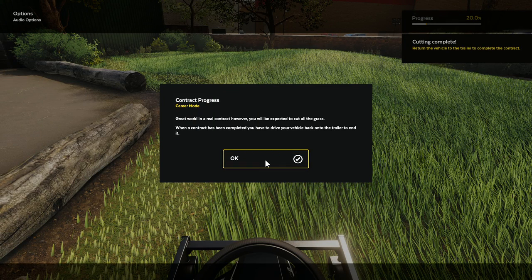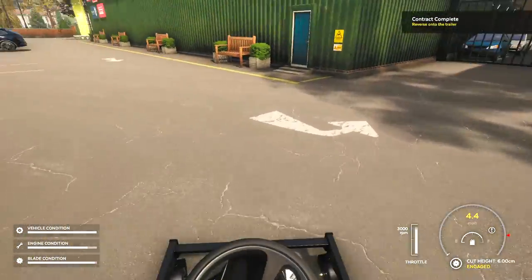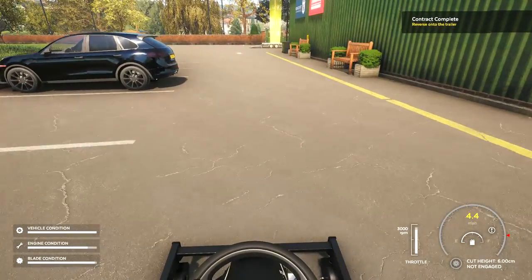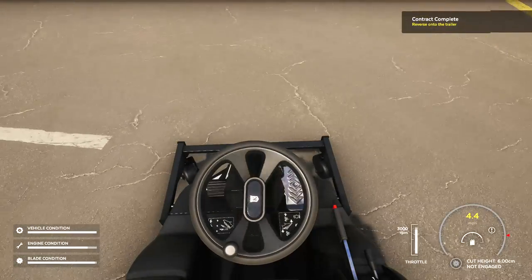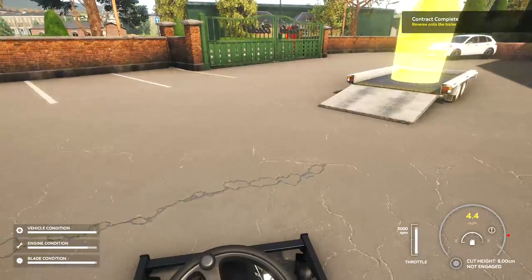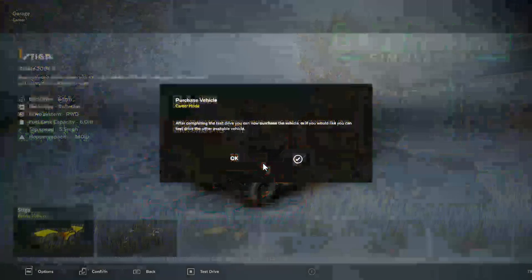So we have our contract progress. When the contract's completed, you drive back to your trailer essentially. So I'm just going to go back, turn off the mower deck, and drive back. We're going to test drive that other mower. Normally we have to get to 99.9% completion to finish the contract, but because this is just the tutorial, it's going to make us go to the yellow line — which is I think like 15, 20, or 25 percent. You'll also get dinged for not doing the job properly if you cut the grass to a different height than specified. So now we're in our loading screen and we're back in.